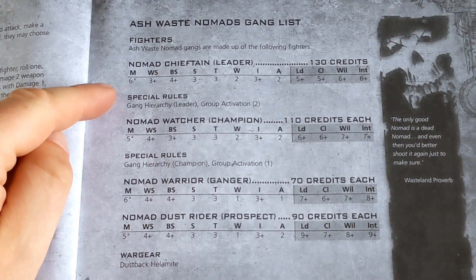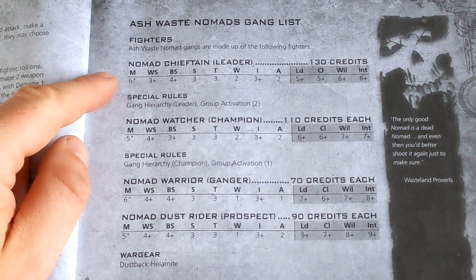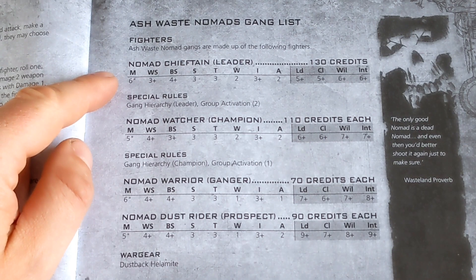To do that, I'm going to go through the rules. First off, we have our leader, who's a Nomad Chieftain. He's 130 credits, Group Activation 2, Gang Hierarchy is the leader. Movement 6, Reference Skill 3+/4+ BS, Strength and Toughness 3s across the board. Very standard stat line, I think.